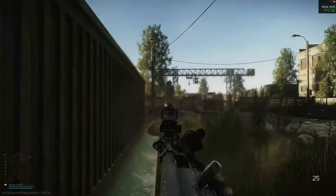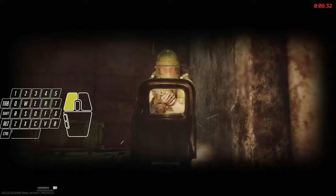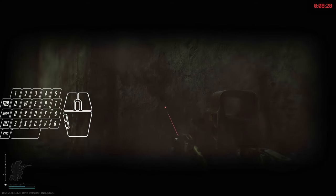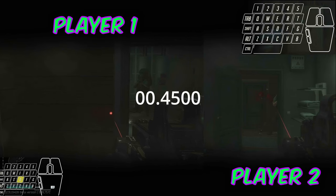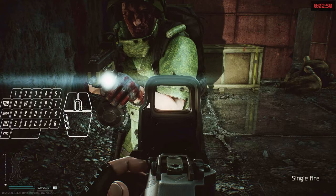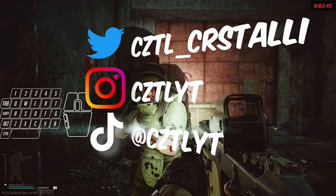Let me know in the comments what you think, and if there are any tests you're curious about regarding how Aim Punch is affected. You probably noticed my testing analysis and methodology in the background — let me know if you think there are ways it could be improved. You can find my Discord link in the description if you want to connect. Thank you for watching. If you enjoyed this video and haven't watched my netcode breakdown, check it out. Smash the like button, subscribe to stay one step ahead of your enemies, and I will see you on the battlefield. CZTL out.